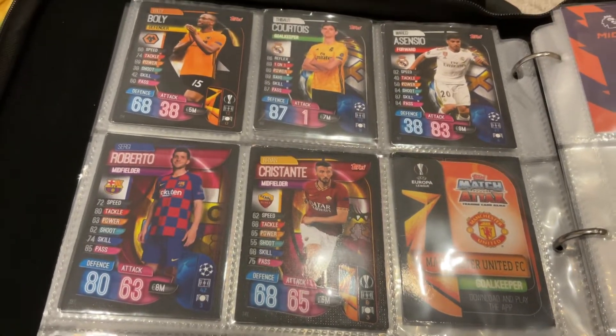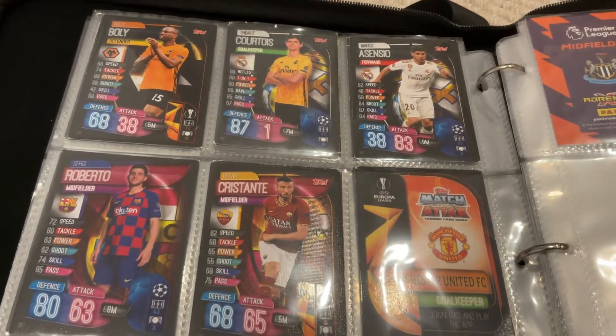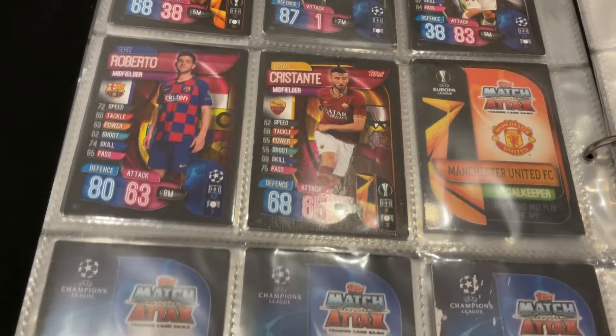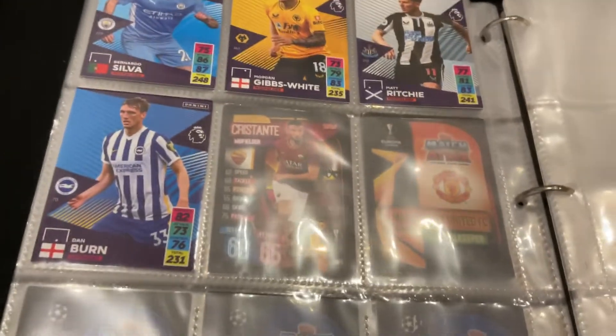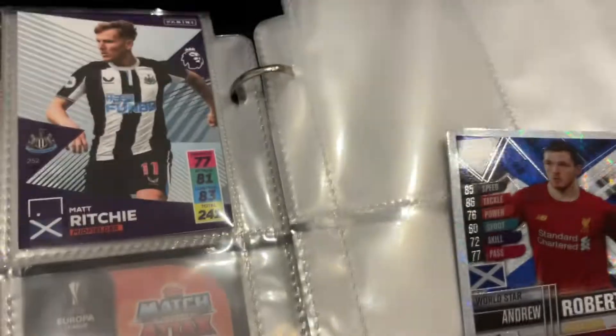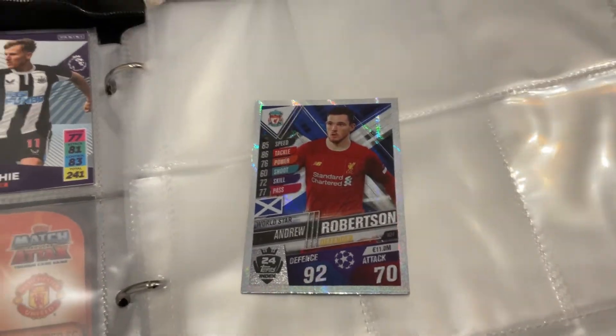Turning the page — got a couple more. Ah, Willy Boly — that's an interesting name. Also Thibaut Courtois, Marcos Asensio, Bryan Cristante, Sergi Roberto. I've got a couple of Premier League cards from this season — two more: Vardy and Firmino special ones. And also here I've got this Robertson — I think it's Match Attax 101 or something, from that season that had the stickers on top.